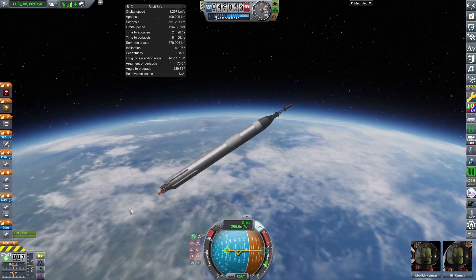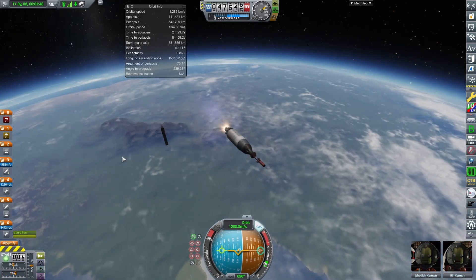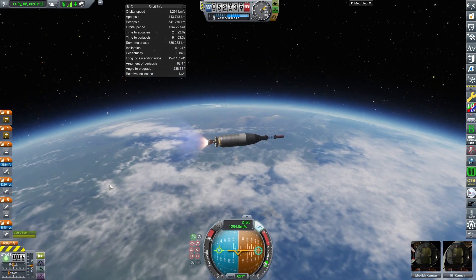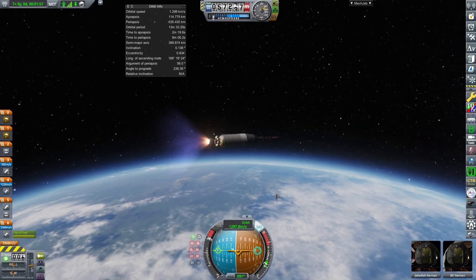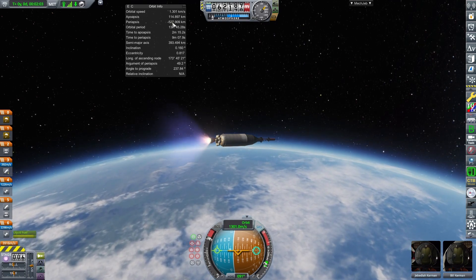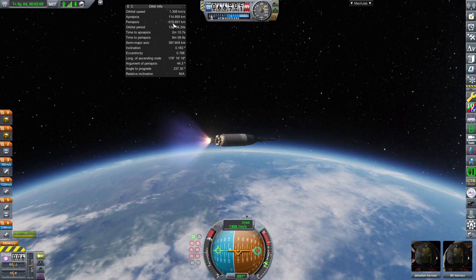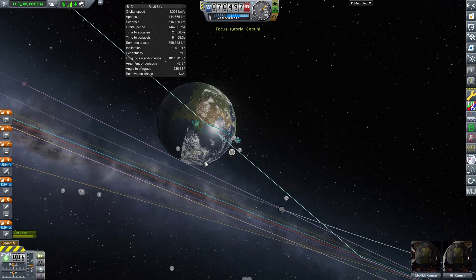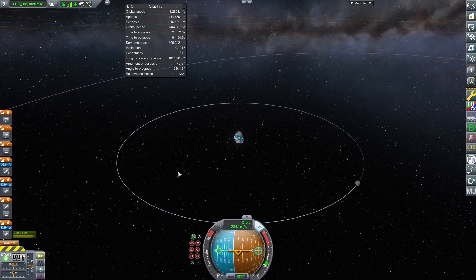I forgot to separate the booster skirt during flight since I was busy recording, but I went ahead and separated the main stage as well since it was empty. Now we've got what's called a sustainer stage — a vacuum-optimized engine mounted on an extended fuel tank to propel the spacecraft in vacuum. You can check your apoapsis and periapsis height on screen; the periapsis is now starting to raise up a little bit, at which point you can cut off your engines.